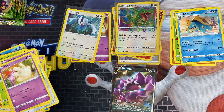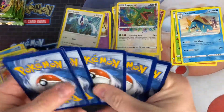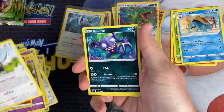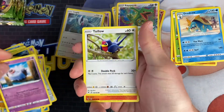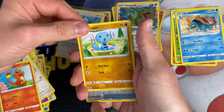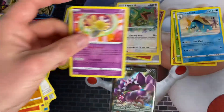Now we've got the Charizard artwork pack. We've got a Fighting Energy, Trumbeak, Sableye, Dwebble, Clobbopus, Woobat, Taillow, Charmander, Wooper, a Hero's Medal Reverse, and Shedinja.